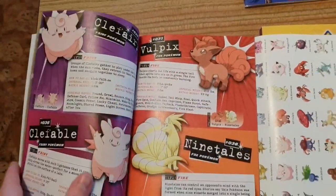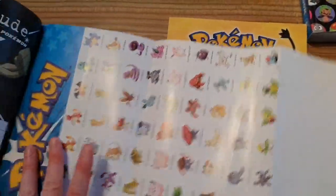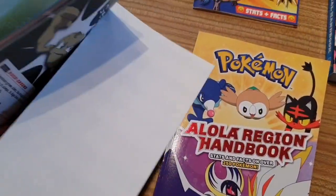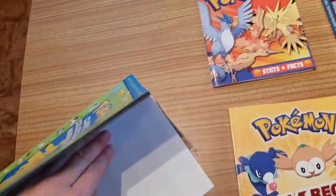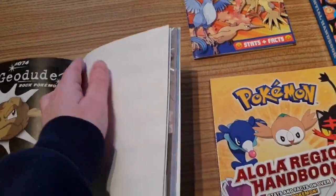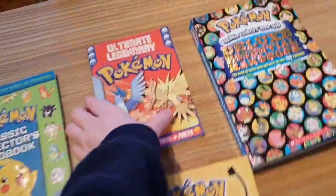So in the original handbook, Vulpix is listed as a Fire-type and it was red, not white. That's that confirmed. Why am I spending all this time showing you this? Well, because it's fun — and we should appreciate the fact that Pokemon is like 20 years old anyway.